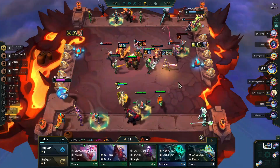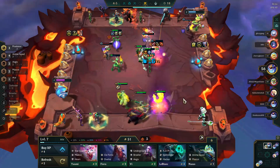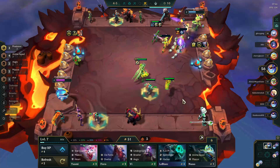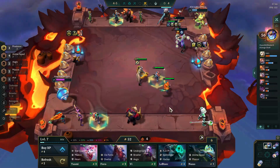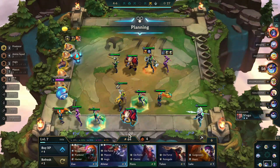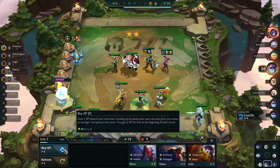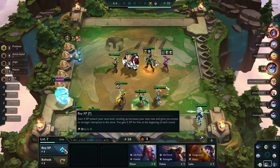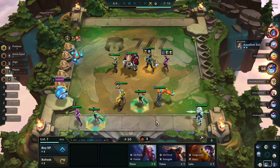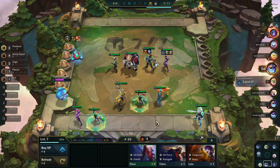I decided to make Echo more of a tank than I normally do because he's attracting a lot of attention in the backline so he can hold people up. And when he drops that target dummy, it stuns them, so it's doing a lot of work for us. We have done our three-player combat, so it is time for Misfortune to make it rain. We're going to use this to level up as much as we can, getting as close to eight as possible without going below 50 — we want to continue to get that 5 interest as long as possible.